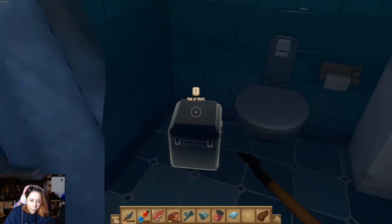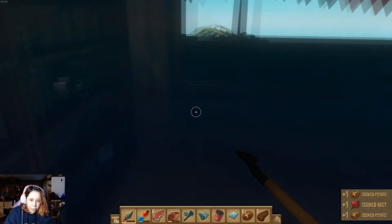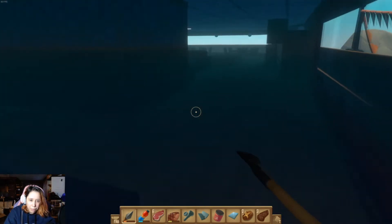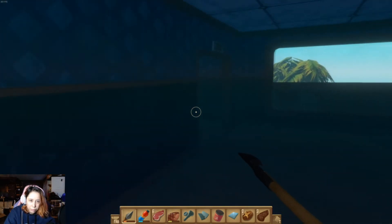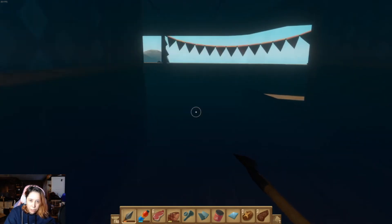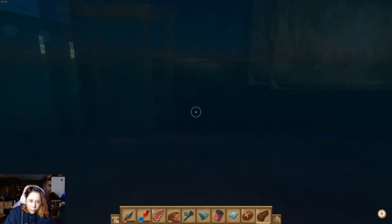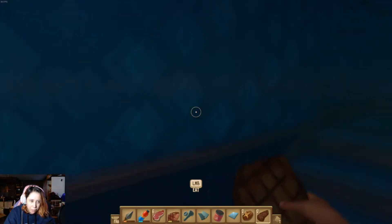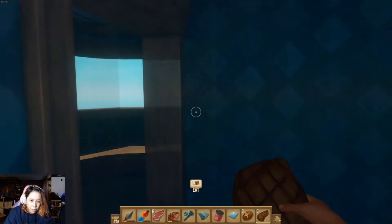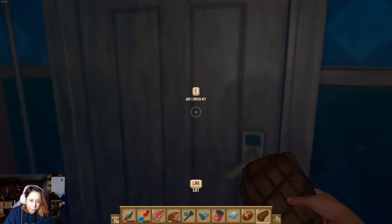Anything in here? Another crate. We never did find the door we needed the green key for. I wonder if they'll take offense to me eating their relatives. Oh wait — there's this floor. Green key. Finally.